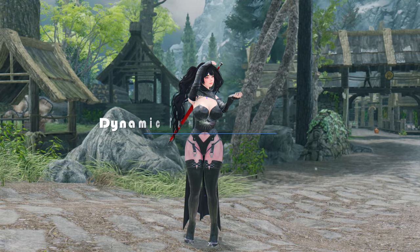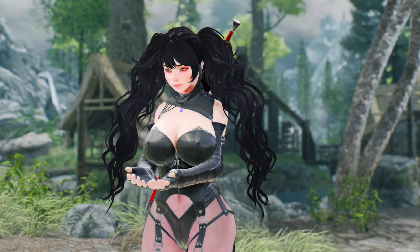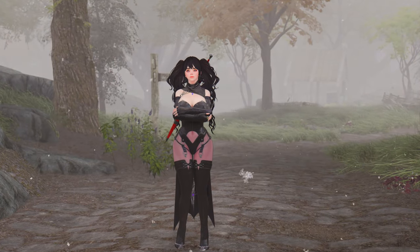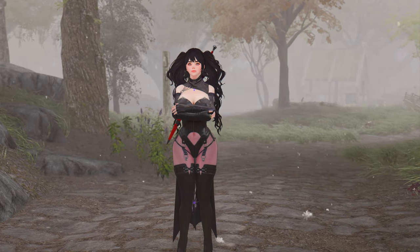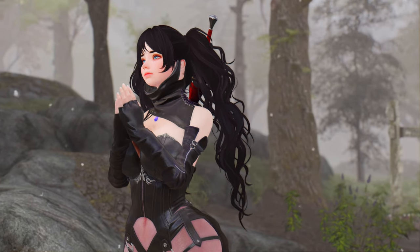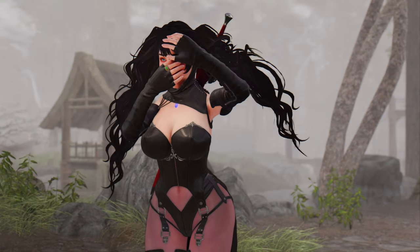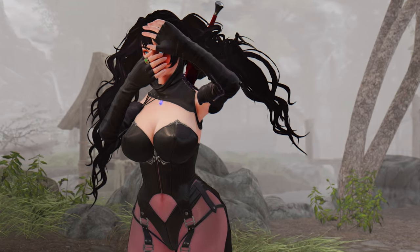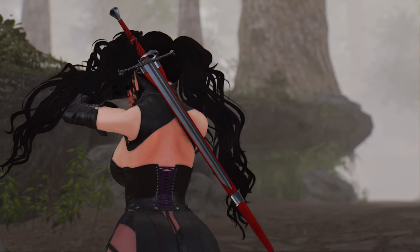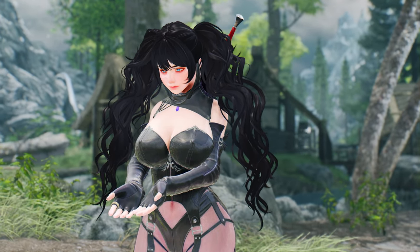Next, let me introduce you to the Dynamic Female Weather Idols mod. This animation mod for Skyrim allows female characters to assume various poses based on weather conditions. It pairs well with EVG Conditional Idols and brings cute poses for female characters in response to weather situations like rain, fog, and snow. For example, on snowy days characters might cross their arms and hunch their bodies, while during foggy weather they could cover their faces. This mod is a fantastic addition to Skyrim, enhancing its atmosphere and fun.